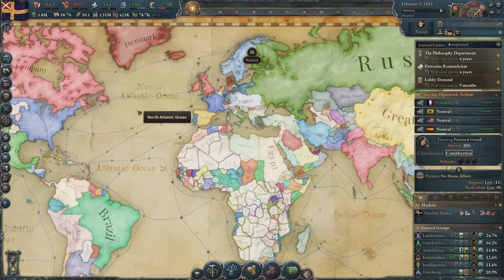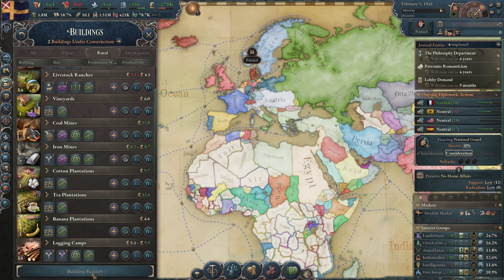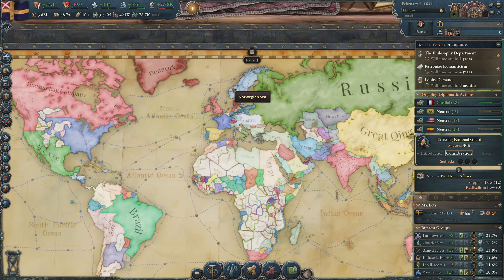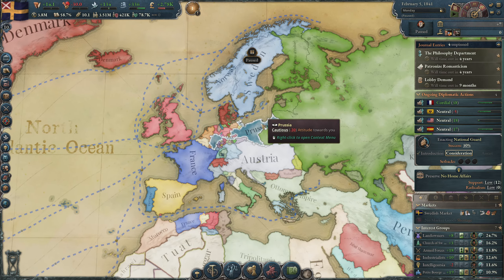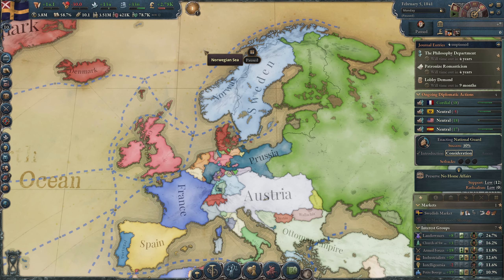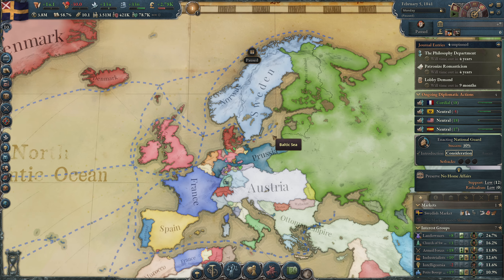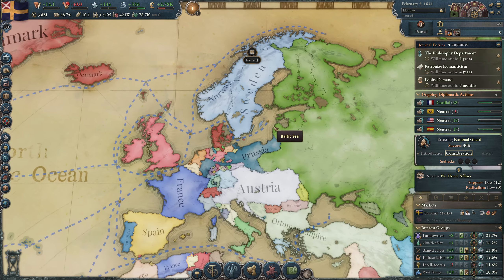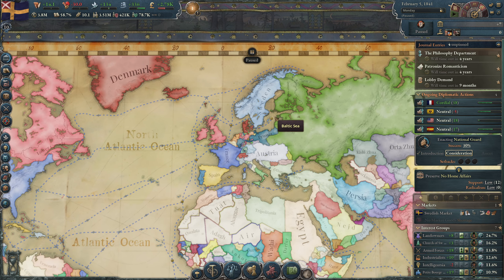Next time I think we're going to talk about the building registry and keep playing. We still need to talk about companies. We will do a war against Denmark so we can hopefully form Scandinavia later in this playthrough. I'll skip to the moment when we can — we'll just keep playing the game and go over things while playing. Thank you so much for watching — give a thumbs up, subscribe, and ask me anything in the comments. See you in the next video!